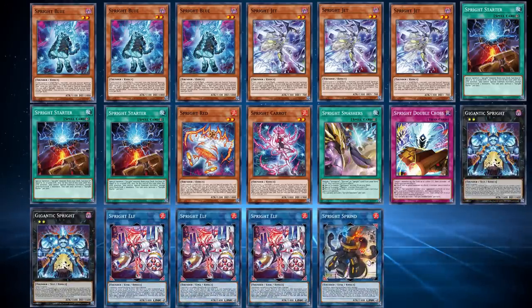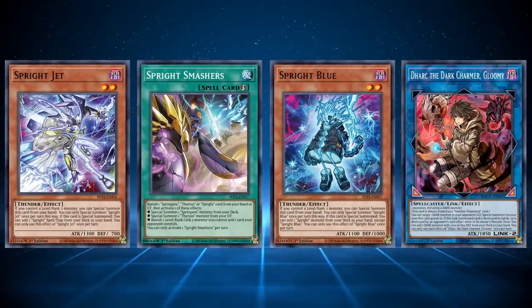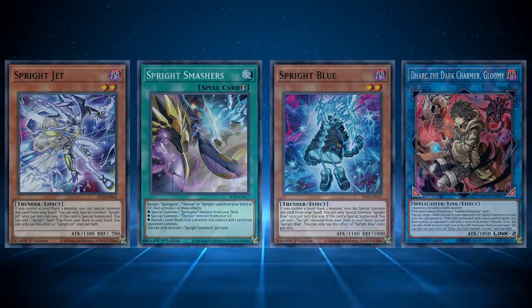Other decks will sometimes run a smaller Sprite package, however, consisting of only 1 Jet, a Smashers, and sometimes 1 Blue. This is to take advantage of Hark, the Dark Charmer, which can revive an opponent's Sprite Blue while giving you something beneficial to search. And some decks will only run Sprite monsters in the Extra Deck, because most of the main decks don't synergize with level 2 monsters, but level 2 monsters are still beneficial in some way to the strategy.